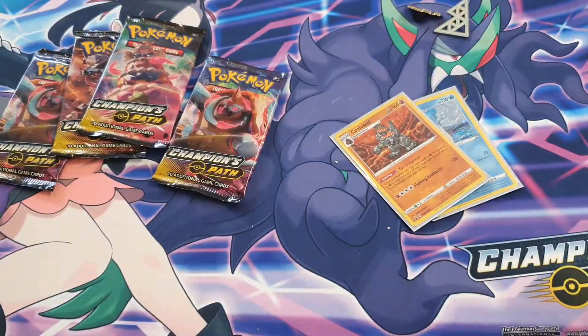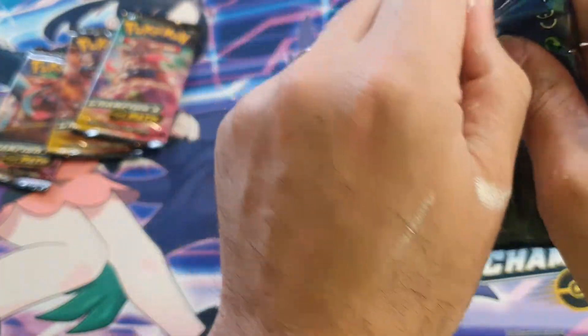All the packs falling apart — 500 subs, Galarian Obstagoon. Hopefully we can get at least one hit out of here.